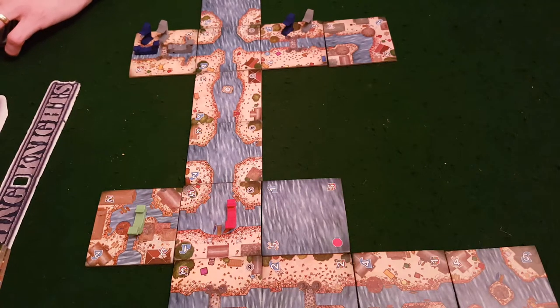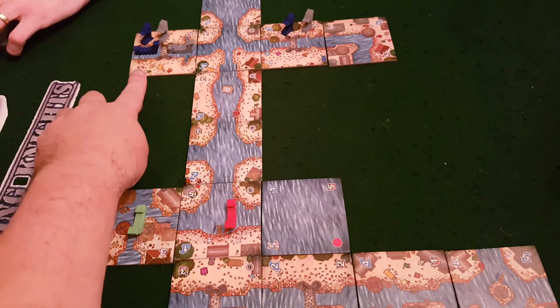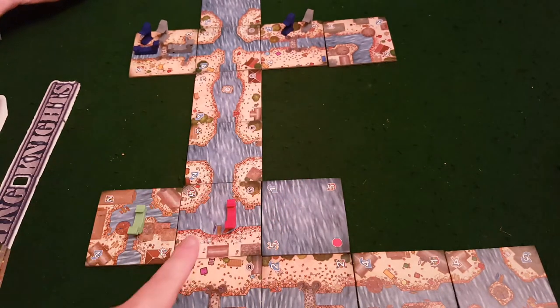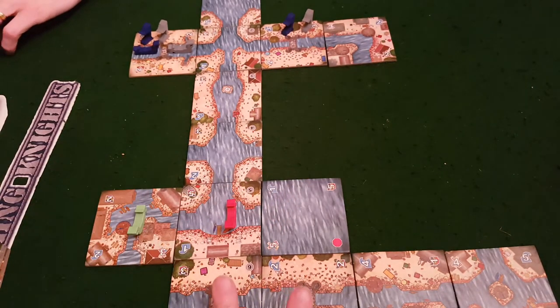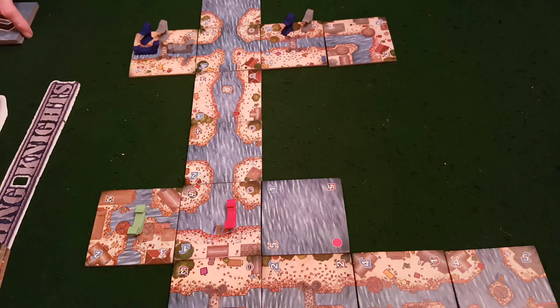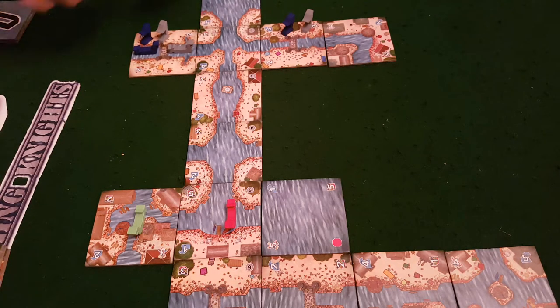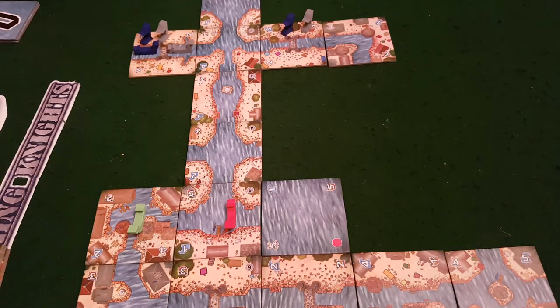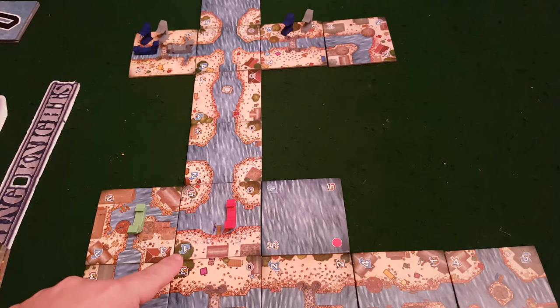We've had a few turns — Dave is the first player and he's about to take his turn. Ash and Martin have got a flag placed. Me and Dave are down here on the other side of the board — there are two checkpoints over here. The first thing you do is place a new tile to the city.